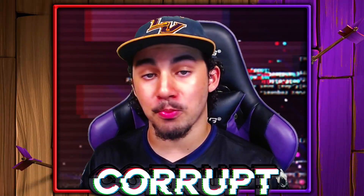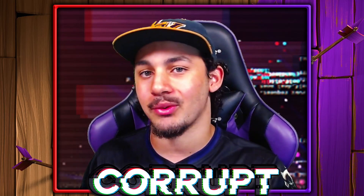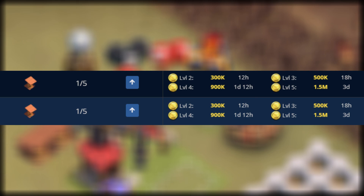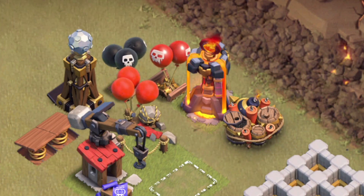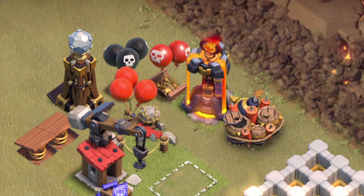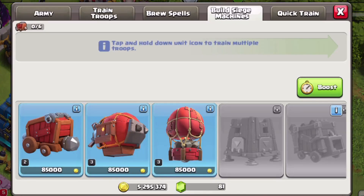Now let's move into the Builder Priority list, starting with the new unlocks you get at Town Hall 12. This includes new traps such as the Spring Traps, Seeking Air Mine, and Red Air Bomb, along with the Giant Bomb. You also get a 5th additional Hidden Tesla and a 3rd Inferno Tower. You also get a brand new offensive structure, the Siege Workshop, which allows you to build up Siege Machines.